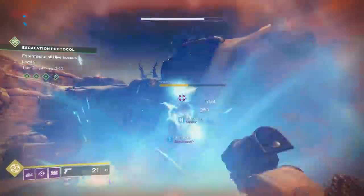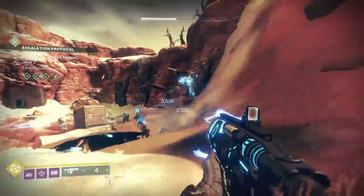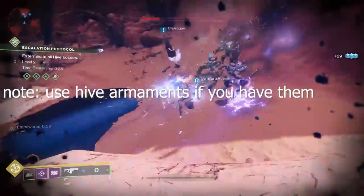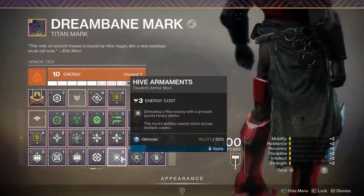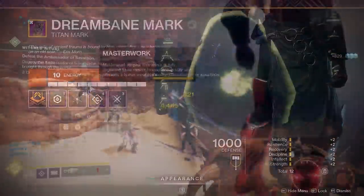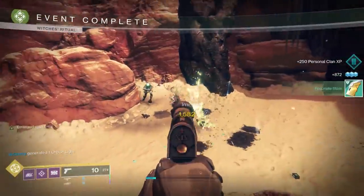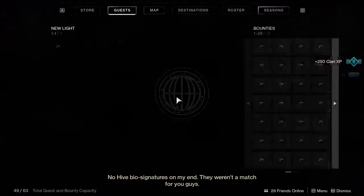Go ahead and start getting your loadout right because we're essentially going to go from EP to some lost sectors to Seraph Towers in the EDZ — that's the order of operations. Whatever build you like to rock to take out multiple adds — I normally run empowering with charges of light and my Heart of Inmost Light. It's probably my favorite build when it comes to taking on a large portion of adds and dealing good damage even to single targets.